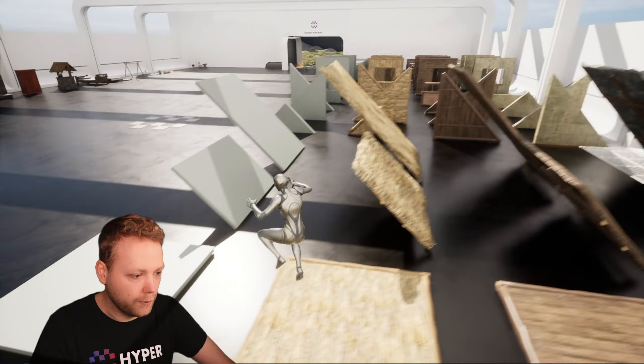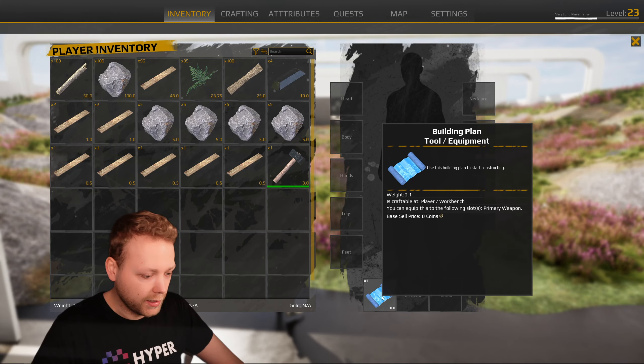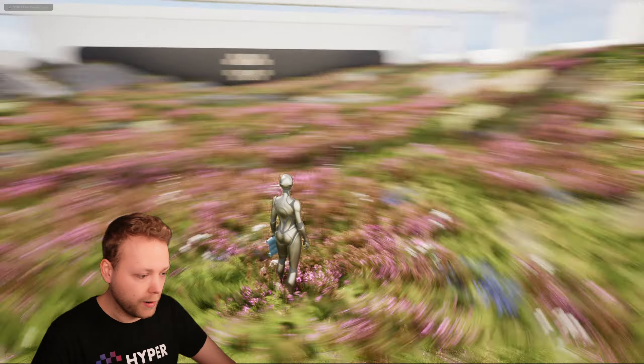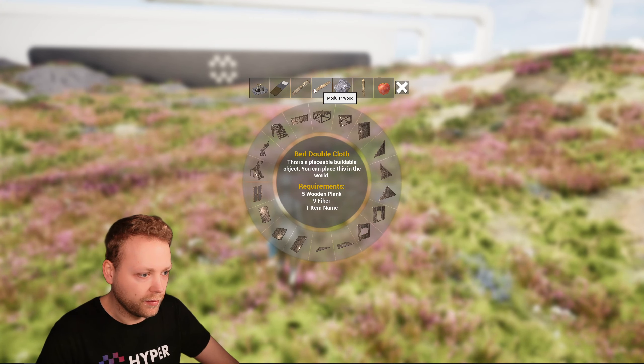Let's try and build something. Here we have a building plan, currently equipped in my primary slots. By holding right mouse button, this opens my radio menu. I can hover over the different categories and select what I would like. Let's go into the wood category and make a small structure. I can rotate this buildable and place it down. Let's do three beside each other. I can press Q to stop the build mode again, and here I can add resources to it.